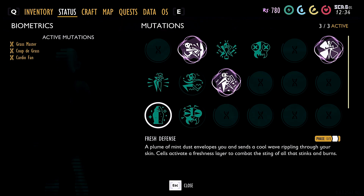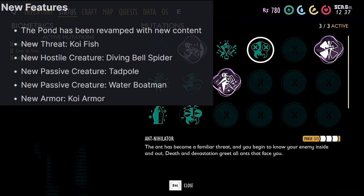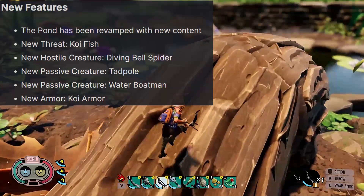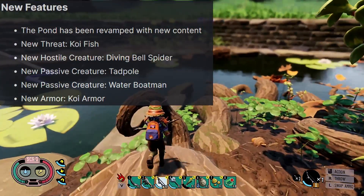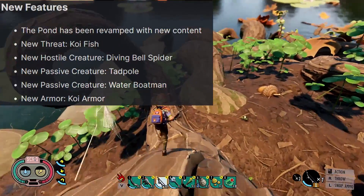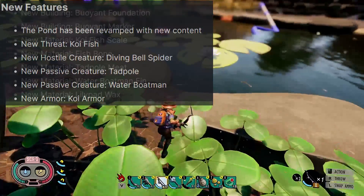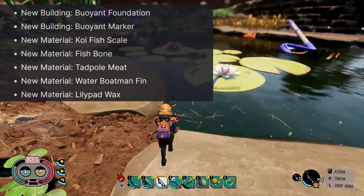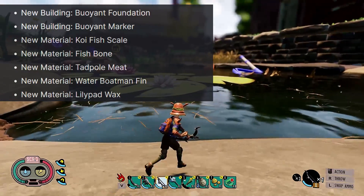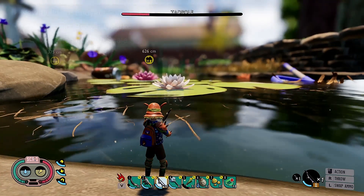Starting off with the new features that they have added, the pond has been revamped with a ton of new content. There is a new threat that is a koi fish, and this thing is massive. There's also a new hostile creature called the Diving Bell Spider. Two new passive creatures called the Tadpole and the Water Boatman. There is some new armor called the Koi Armor. Two new building types called the Buoyant Foundation and the Buoyant Marker. There are six new materials: the Koi Fish Scale, the Fish Bone, the Tadpole Meat, the Water Boatman Fin, Lily Pad Wax, and Eelgrass.